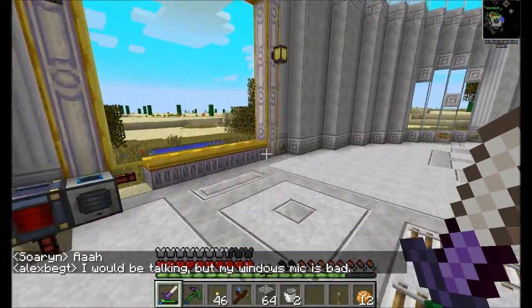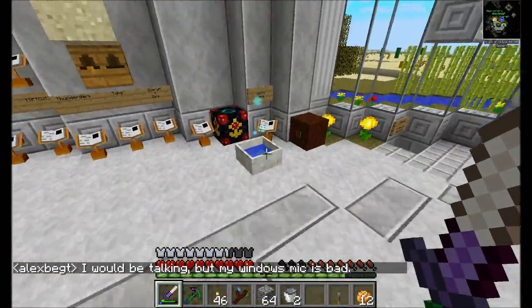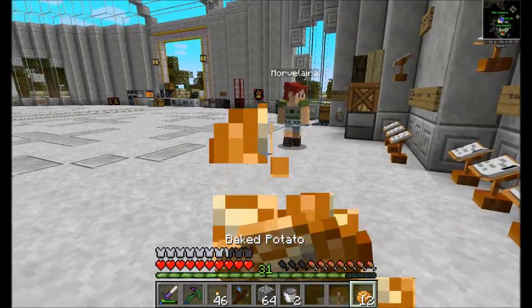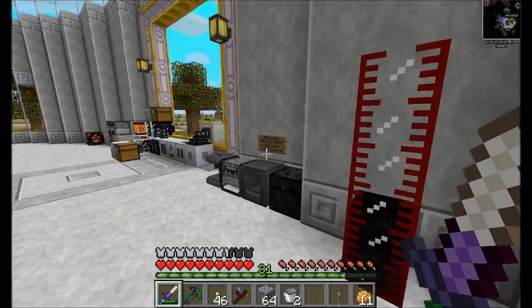We will build the Thermal Expansion machines in the workshop. That should... I don't want to say we'll be done with the workshop, but at the very least the workshop will have all the things you would need for a basic workshop function. The Thermal Expansion machines are getting added, then people can come by and do liquid redstone and whatever stuff they might need from TE, and then we'd be in pretty good shape.